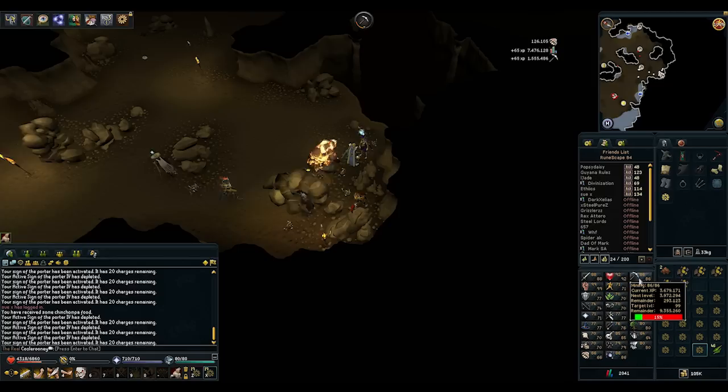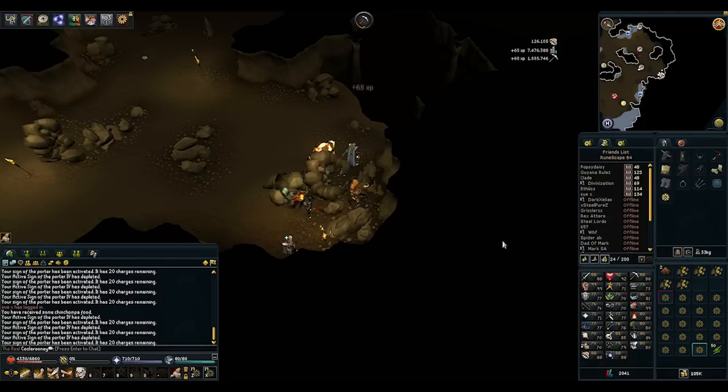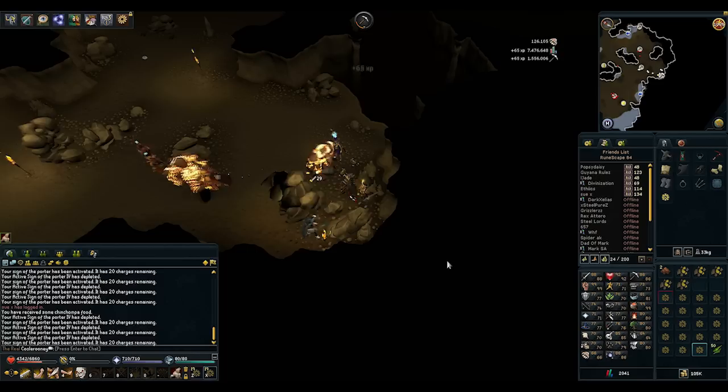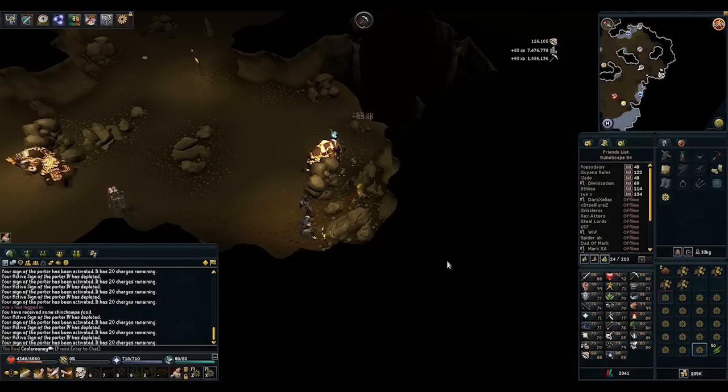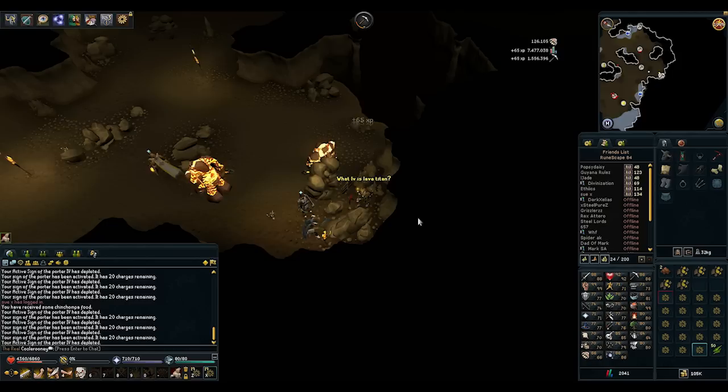If you're going for 99 mining — which I do plan on doing, maybe not in one marathon but after a while — I use this, which makes it super easy and basically super AFK so I can watch a TV show on my other screen. If you don't have a second screen, you can always split RuneScape to one side using Windows 7 or Windows 8. Basically drag it to the right side of your screen and have your browser or whatever on the left, and you don't have to do anything until the charges run out and you just activate a new one.